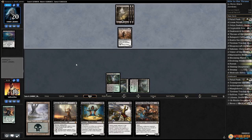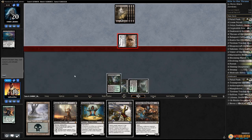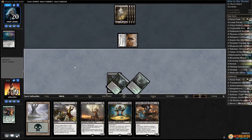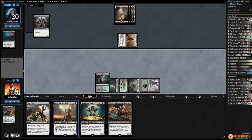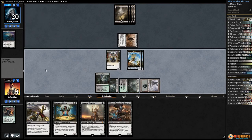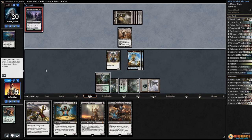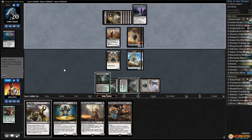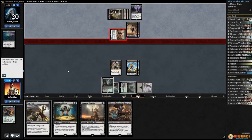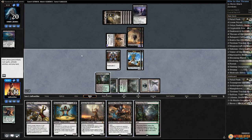Opponent has Grasp to kill Dusk Watch — down to four cards in hand. We gotta get to this Marionette Master. Opponent gets in with Dread Wanderer, down to 14. No follow-up. Weaponcraft Enthusiast is good, so play Weaponcraft, start going wide, make servos, pass the turn. Here comes Liliana's Mastery — make some Zombies. How many of these does our opponent have? Goes to combat, I think we just take three for now.